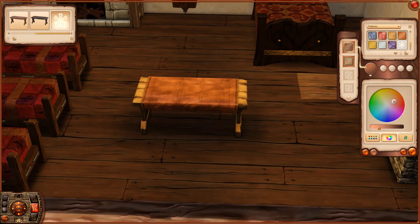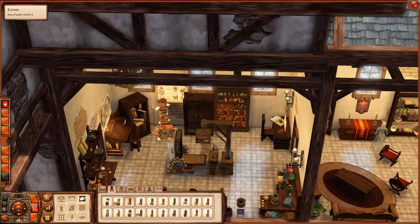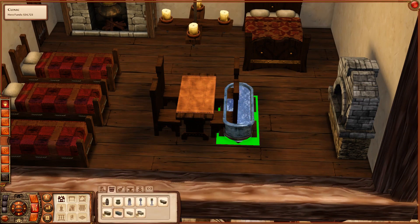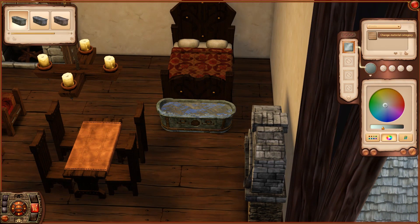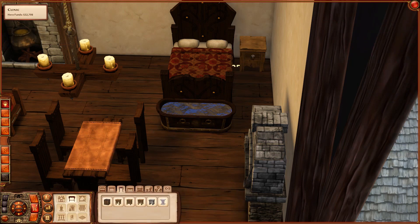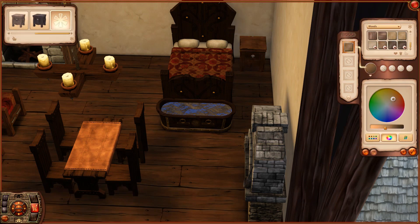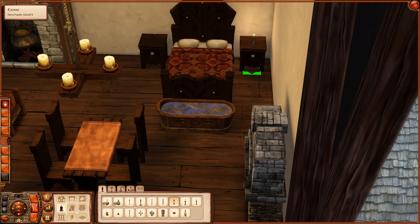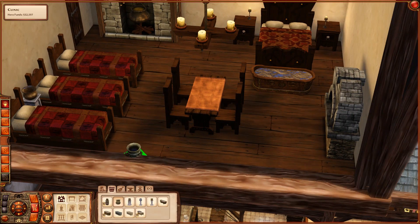Obviously you can place the beds wherever you want — that's just up to you. But for realistic purposes, I'm thinking your Sims probably wouldn't be sleeping in the surgical room, and you wouldn't have your kids staying in the room where your Sim performs surgery. So I do plan on having Neville have three kids, which is why I added three kids' beds and all the ovens — a wood burning oven and a fireplace.